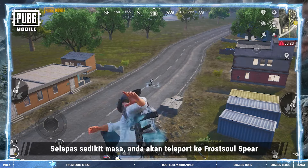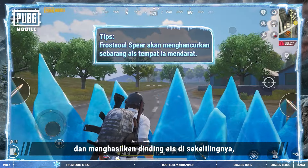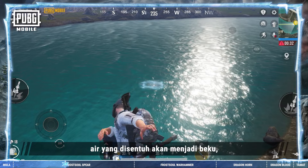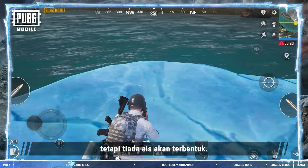After a short delay, you will teleport to the spear and generate an ice wall around it, pushing away enemies within range. If the spear lands in water, the water surrounding it will freeze, but no ice walls will form.